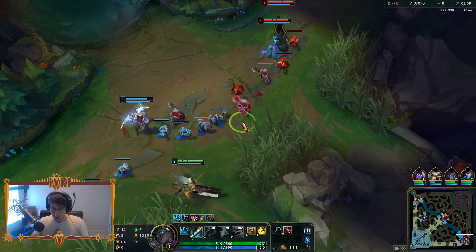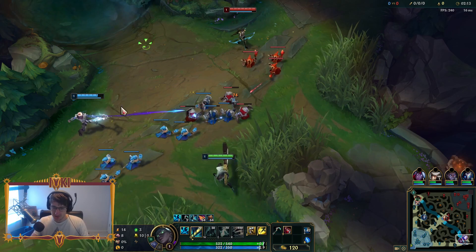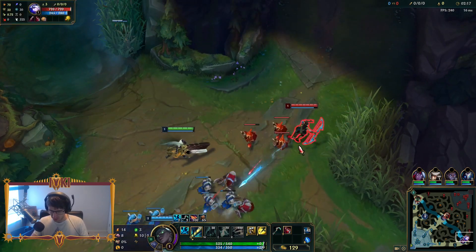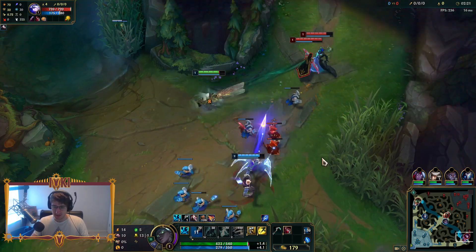Your auto attacks are going to slow with Iceborne Gauntlet, which has been really, really good ever since they reworked this item. And then the new Ravenous Hydra is just — everyone is building it, it's so freaking broken. Brand new version of Tank Senna. Can't wait to show you guys how effective it is.